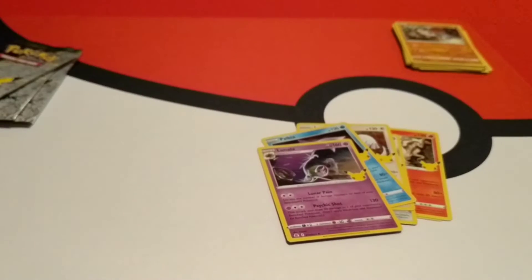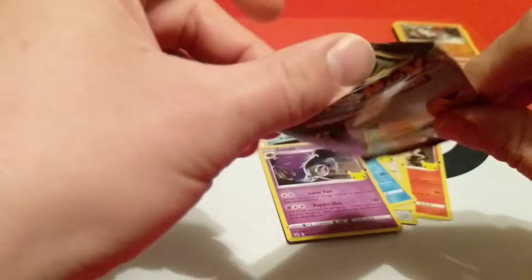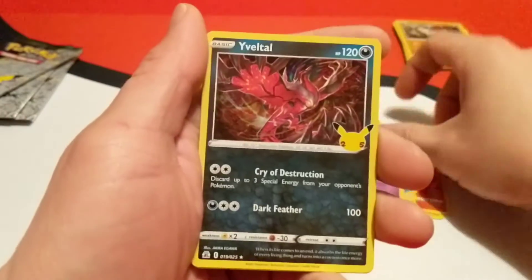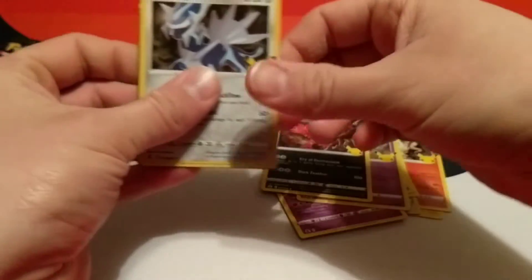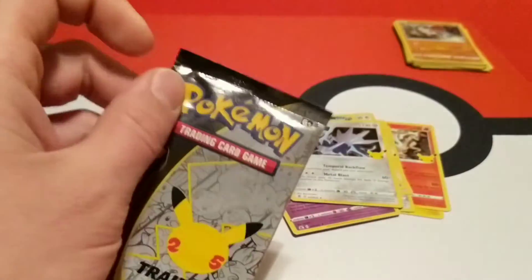Let's see if I can get these cards to shift down and open up this next Celebrations — number three of six. Starting off with a Cosmog, Yveltal, Dialga, and a Flying Pikachu V. I've got a couple of those already.